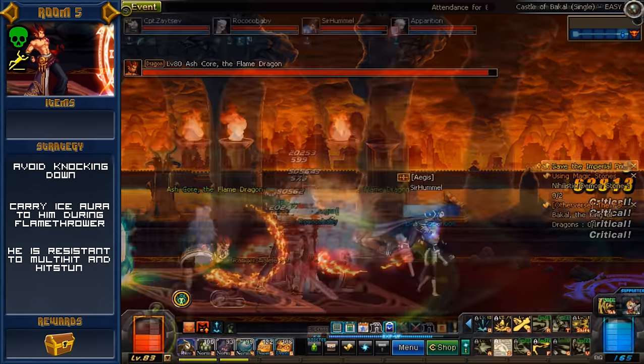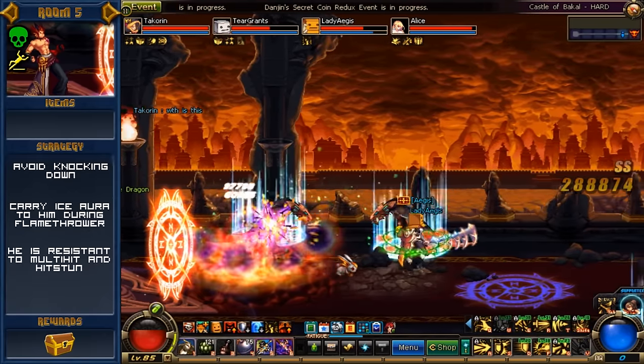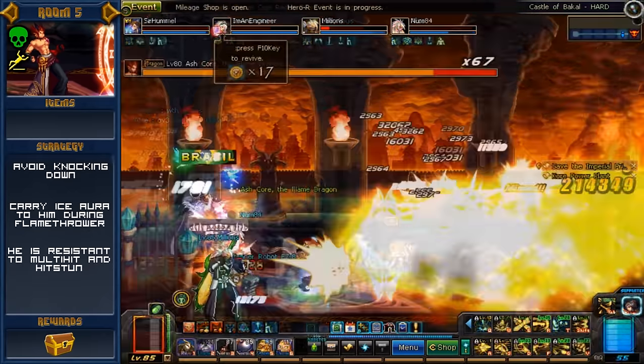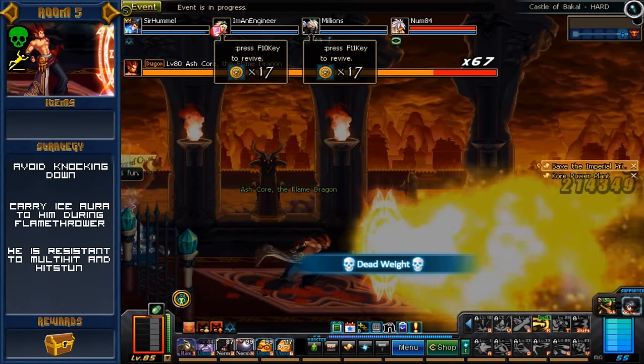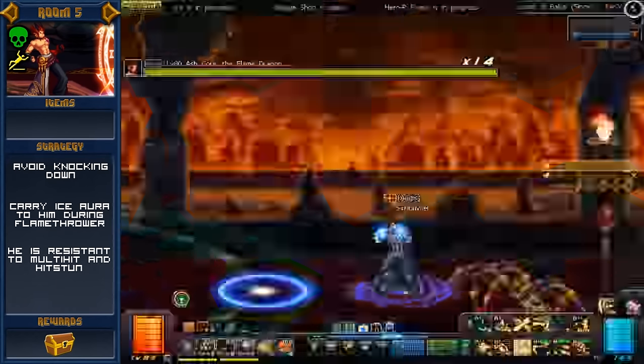His primary gimmick he'll probably use multiple times throughout the fight: periodically the boss will gain iframes as he channels a massive flamethrower attack that will almost certainly wipe the room. The only way to avoid the attack is to carry a blue ice aura back to the boss — this is given to a party member standing in a pentacle. That single member has to run back to the boss, but very frequently they will be frozen in place, meaning you have to inch your way forward and keep running. There are giant rocks that fall from the sky to block your path, and if one lands directly on top of you, you'll be stuck until the rock times out. Other teammates can help by using a move with a vacuum effect to pull the boss closer to where the ice-carrying member is.